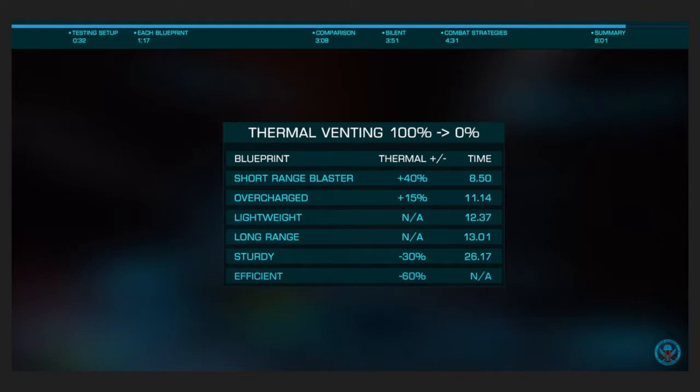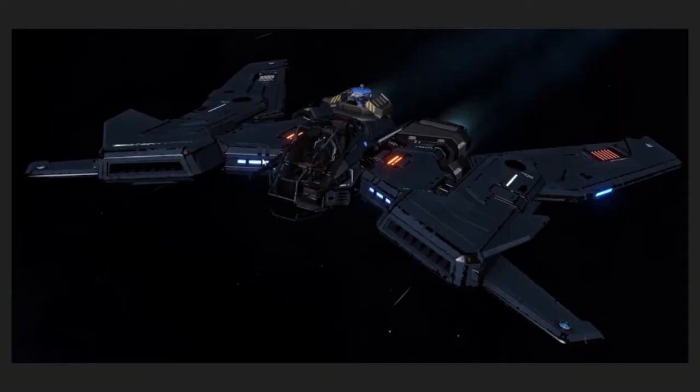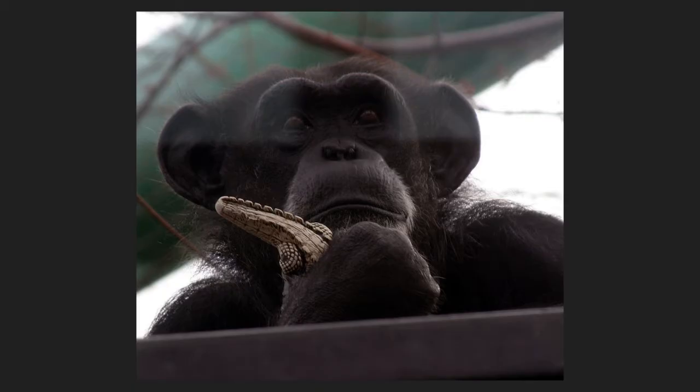There's a more egregious claim that Flintlock makes further in the video: thermal vent can slow distributor draw significantly if your heat drops low enough. He bases this on the fact that the weapon capacitor is the cooling capacitor. He then supports this supposition by showing a firing test of an SLF — and it's true, it's in the footage. When you deploy a heat sink on an SLF, the SLF's weapon capacitor decreases more slowly for the duration of the heat sink.